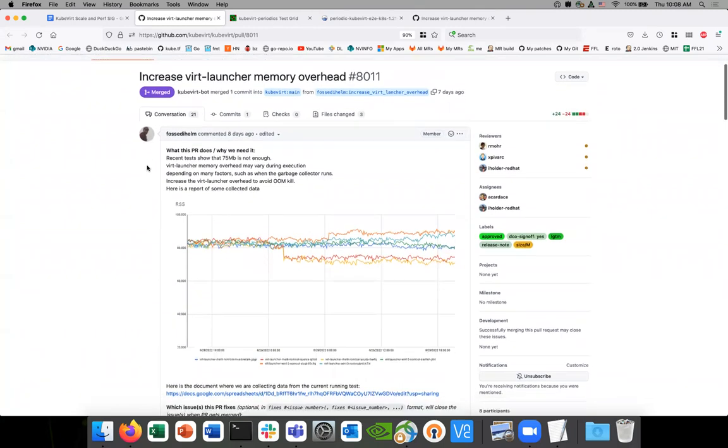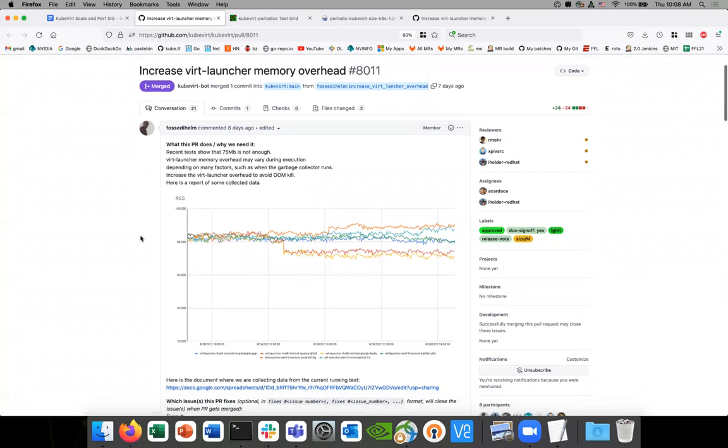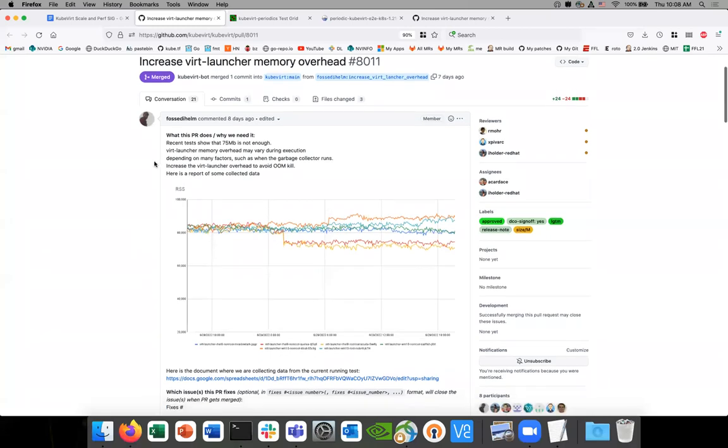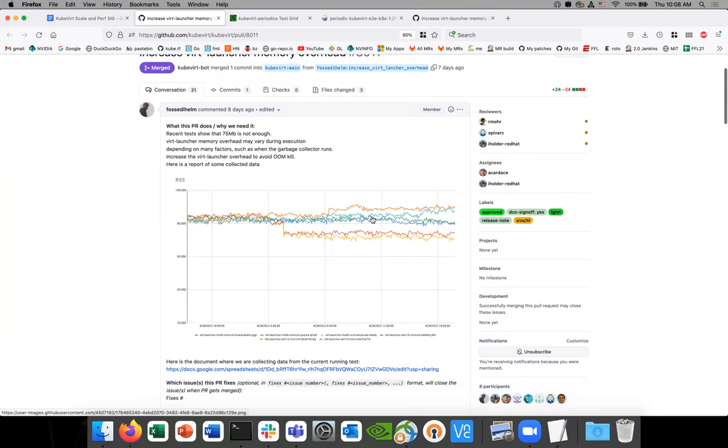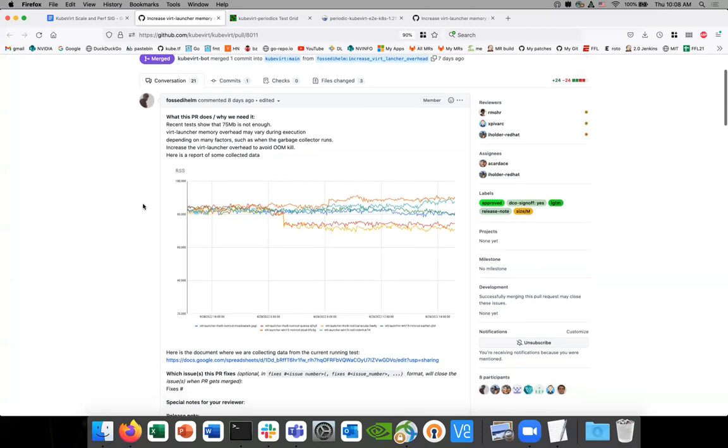What this PR is saying is that the increase previously was based on some tests and some estimates. After more testing over time, the author noticed that the amount of memory originally allocated was not enough. Over time, the actual virt-launcher takes a variable amount of memory — sometimes more, sometimes even less. But the key thing is we have to account for more, because we don't want virt-launcher to get OOM-killed — it's over the allocated memory and we don't want to kill the VM.